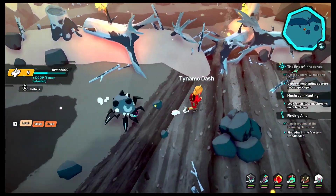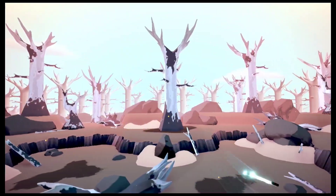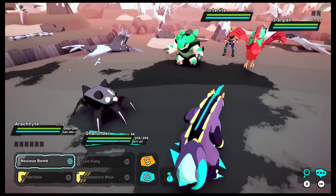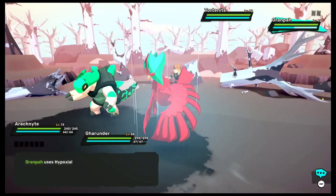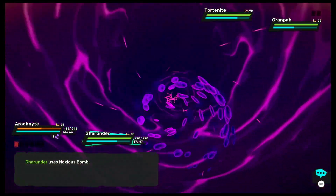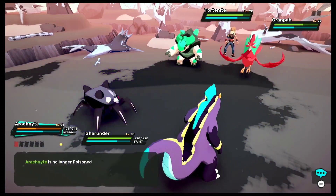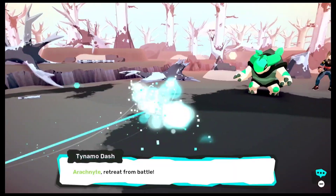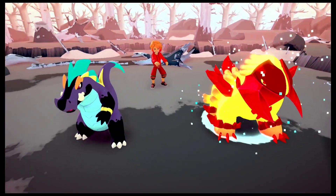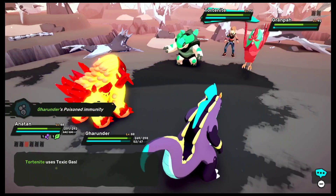Antan is up next. Here we have another item — All Healer. But we also have a couple of tamers. Here is the next tamer, he has a Totonite, which is pretty cool to see. I wonder if my Temtems are able to do some damage. Arcanite is able to hold on its own, which is really good. I am just gonna switch into Antan and focus on taking down Grandpa first.